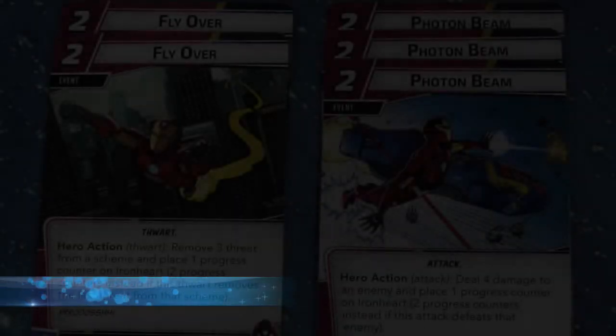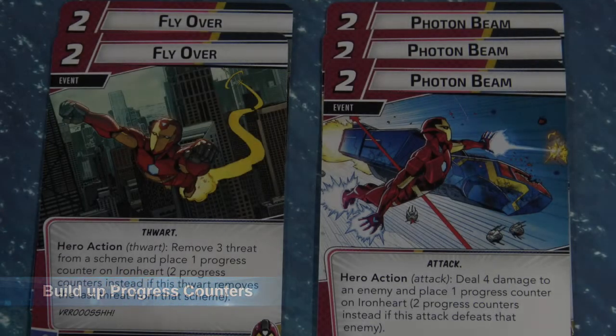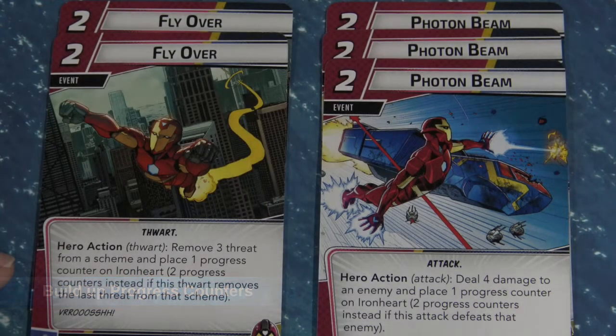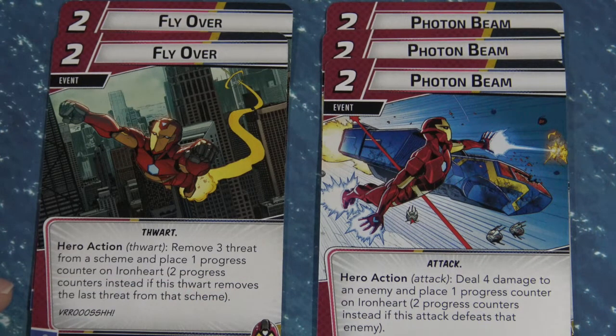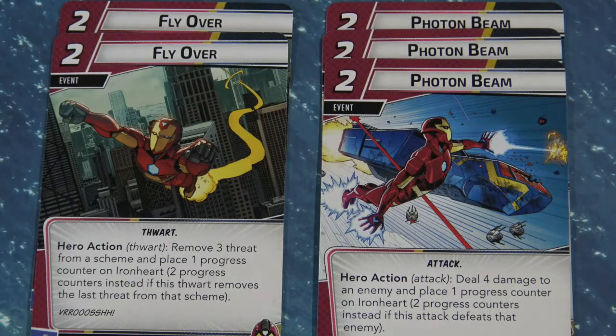Here are some more Progress Counter oriented cards. First is Flyover — there are two copies in the hero set. Remove three threat from a scheme and place one Progress Counter on Ironheart, or two if the thwart removes the last threat from a scheme. Then there's Photon Beam: deal four points of damage to an enemy and place one Progress Counter on Ironheart, or two if you eliminate the enemy. So use Photon Beam to wipe out minions while ramping her up.